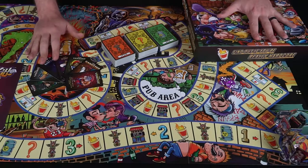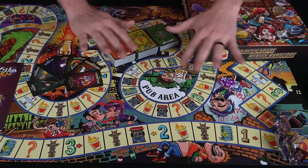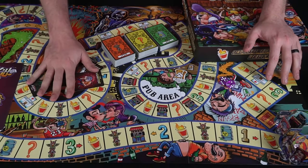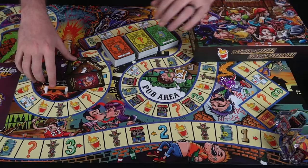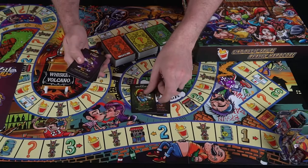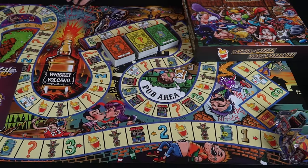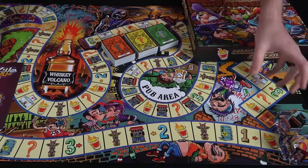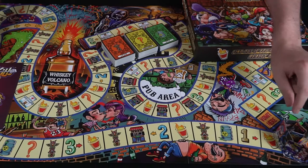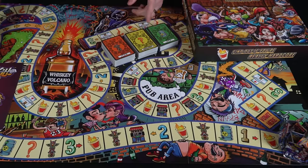Here we have the game Drink Kill and everything included. As you can see it is a wild masterpiece of art everywhere on this board. Everybody gets a character to start — some of the more exquisite choices are the Vomiter, the Gangster, the Stoner, the Pimp, the Ninja, the Viking, and the Thief. It comes with all these little characters with nice little standees, along with three decks of cards: items, challenges, and STD cards.